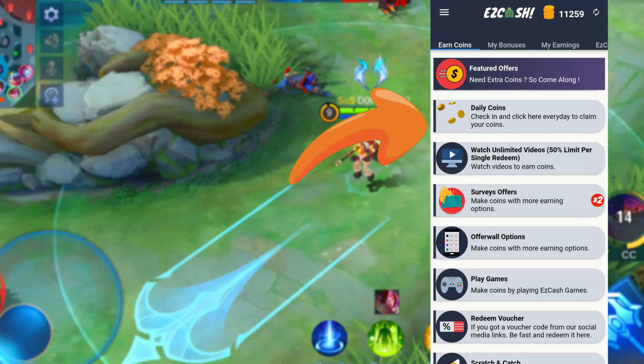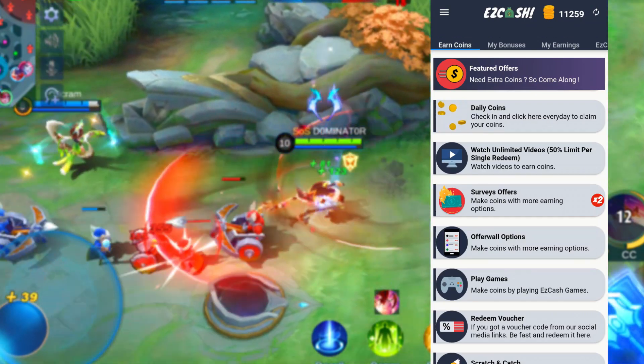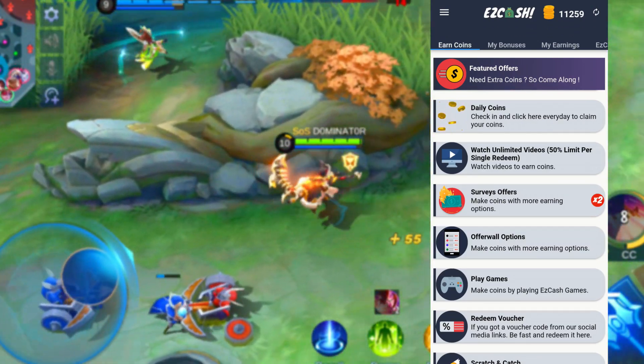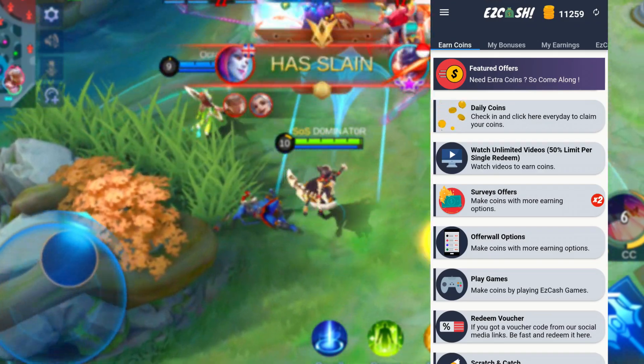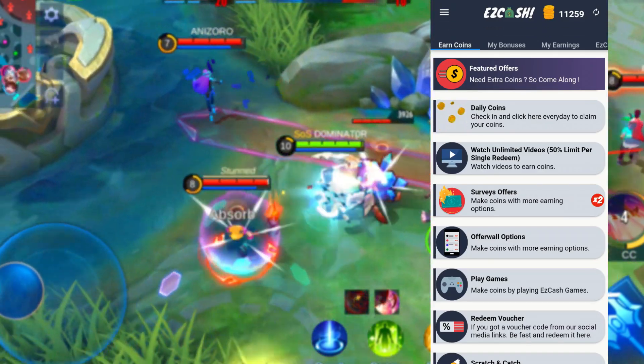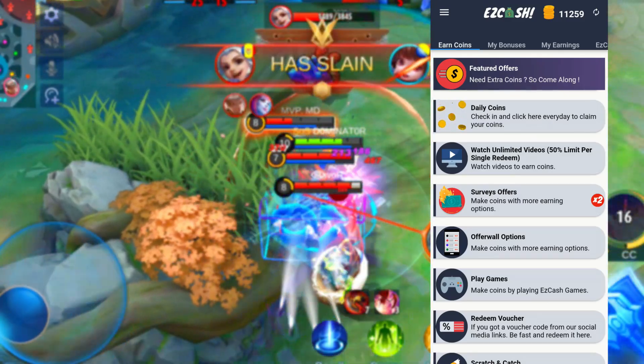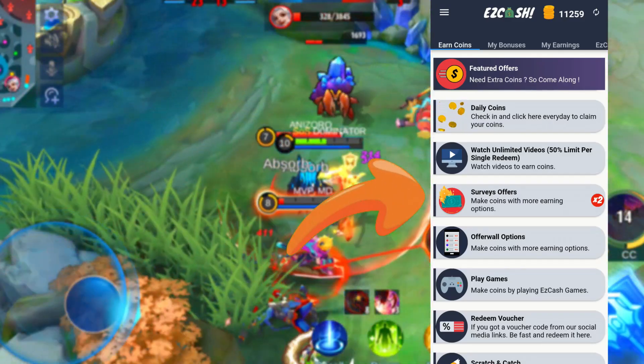So to obtain the free diamonds you need to download an app which is called Easy Cash, which can be downloaded in the Play Store. You can find the link in the description to download the right one, but let me first explain how it works before you start, so you won't make any mistakes and get a head start.